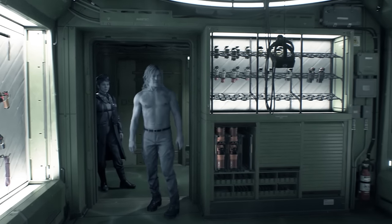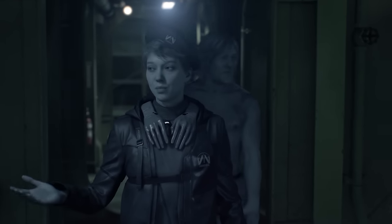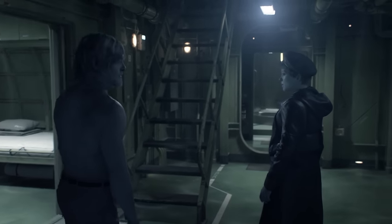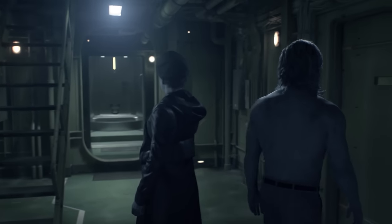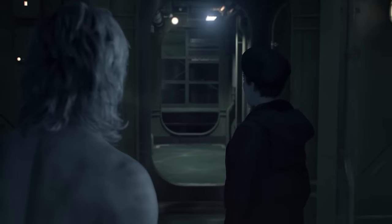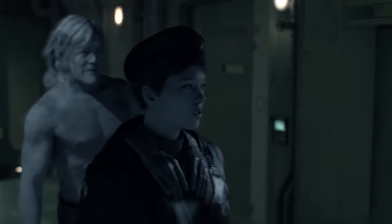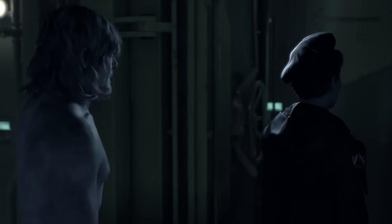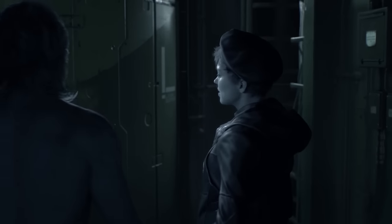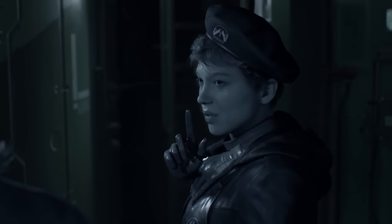Fragile gives Sam a tour: 'Come on, I'll help you get your bearings. This is the ship's armory — here you can check your weapons and put them through their paces. These rooms over here belong to other members of the crew. They're pretty much the same as yours, and the shower's down at the end.' Sam remarks on the ship, bluntly assuming it was given to them by the UCA. Fragile tells Sam that Drawbridge is a civilian outfit, but they do have a generous patron with access to plenty of capital and tech. She says they've never met face to face — they value their privacy.